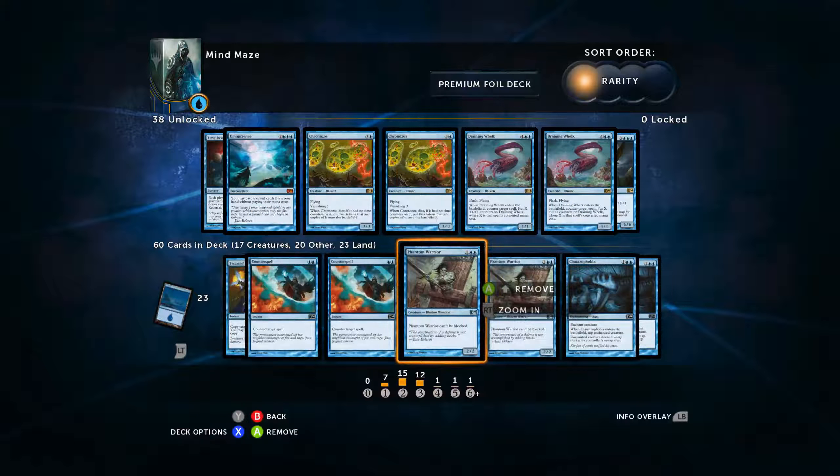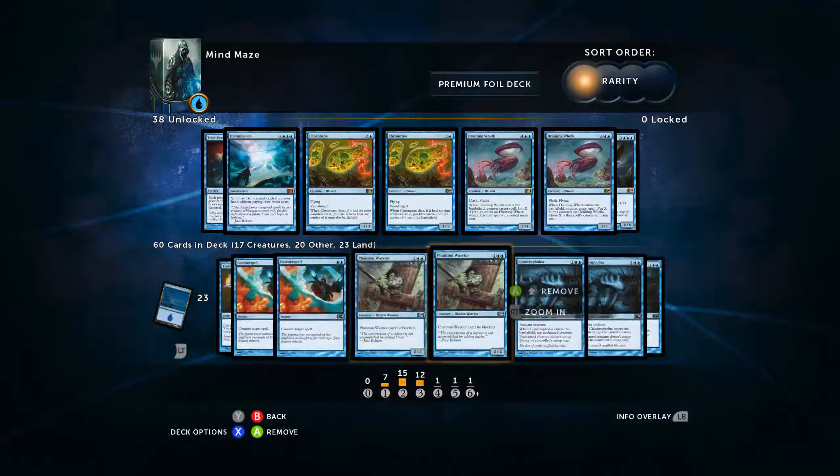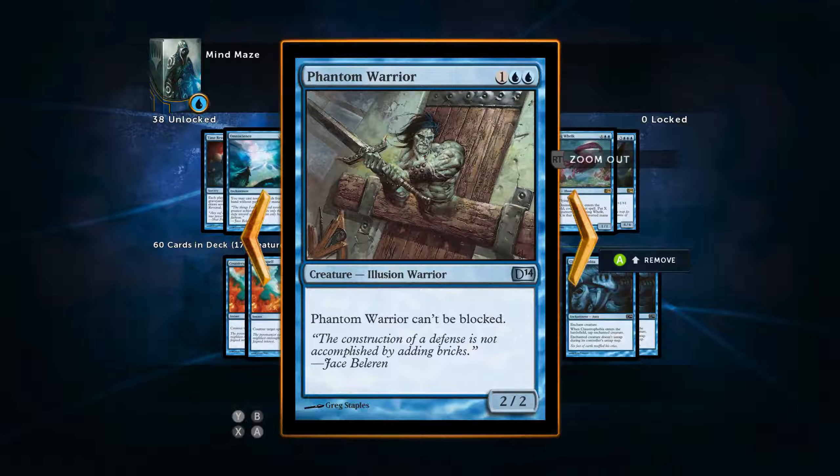Phantom Warrior is also very fantastic; we're going to run two of those. He's a three-drop. Generally your unblockables are going to be one mana more than their attack power and defense — that's just a rule of thumb with unblockable creatures, flying creatures with evasion. This guy is pretty good. I like the unblockable obviously. He comes into play quite a bit and can chump block to save you a little time. He doesn't have anything weird like 'can't block,' unlike Tormented Soul, which makes him pretty good.